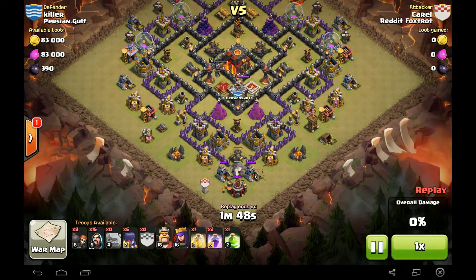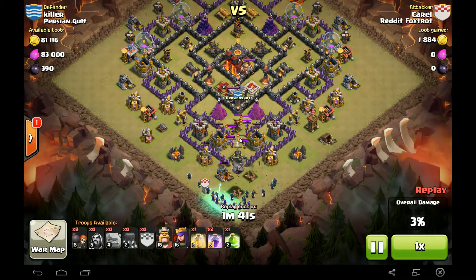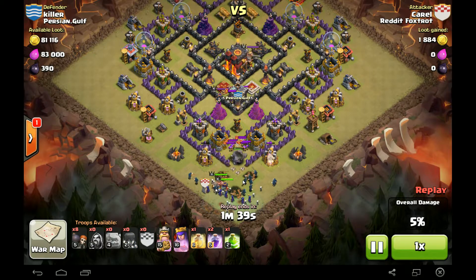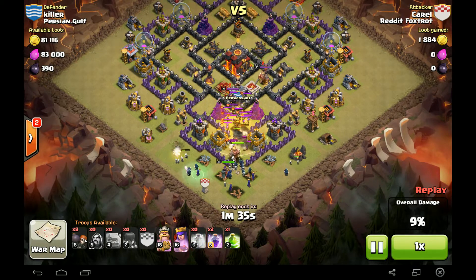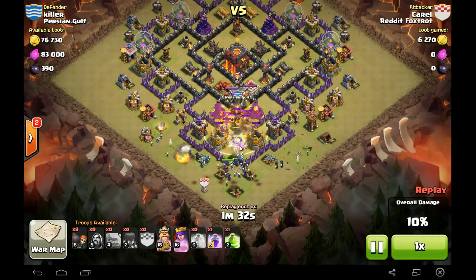Wall Breakers busting through that wall, coming after that Cannon there. You got two Archer Towers targeting them. Laying out all the Wizards. Here come the CC troops. Broke through two walls now. Got the Heroes out as well. Plenty of Wall Breakers left. Two Rage Spells and a Jump Spell left.